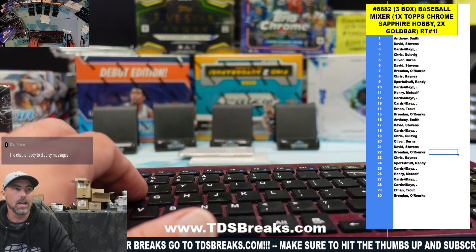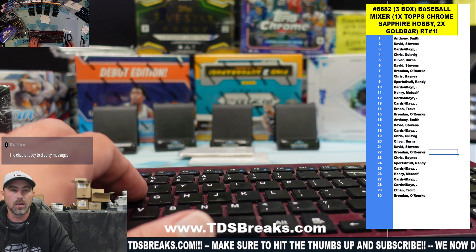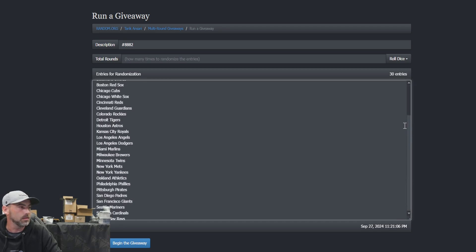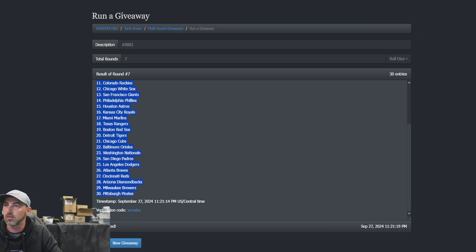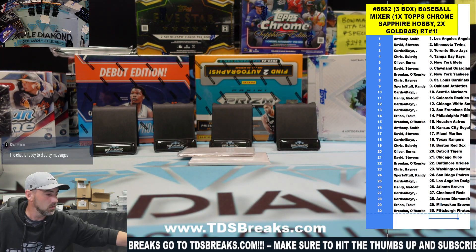Welcome back — main break is up, this is break 8882, two boxes of Gold Bar and one box of Chrome Sapphire. Going over the randomizer, two teams per spot. We've got the Diamondbacks up top down to the Nationals, rolling three dice, need to be seven or more — we have seven, right on the nuts, so we can proceed. Final round: Angels up top, Twins second, Pirates on the bottom. There are your teams, good luck.